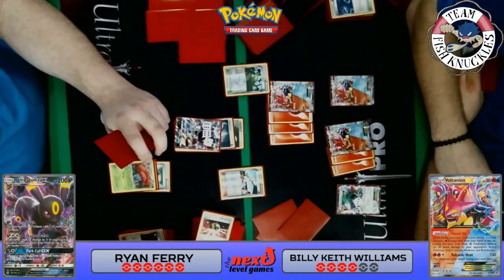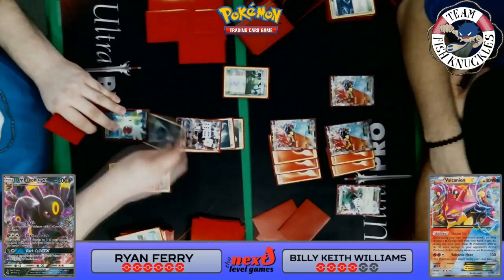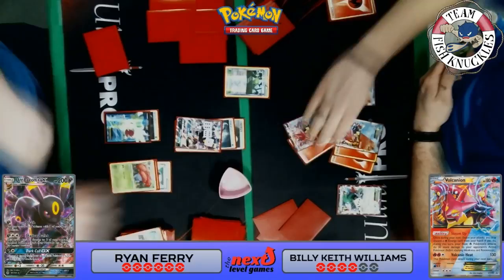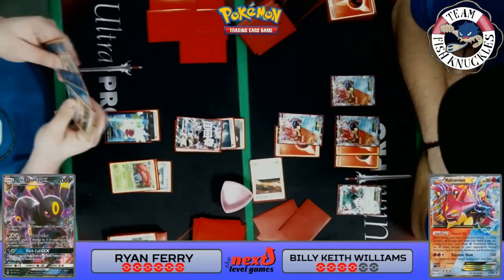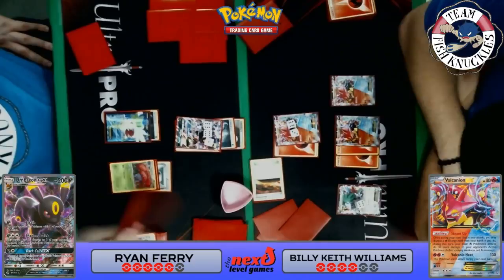Ryan actually draws one extra card — very fixable. He doesn't find a Pokémon, doesn't find a Trainer's Mail, but he can Shadow Bullet for 90 to the active and 30 to the Shaymin. Then Ryan uses Dark Hole GX, discarding two energies off Keith's active Pokémon. Keith doesn't have any energies in play, so Dark Hole GX is really crucial here — discarding two energies off the active. Now on Ryan's next turn he can use Shadow Bullet for 90 and 30 to keep pressuring Keith.